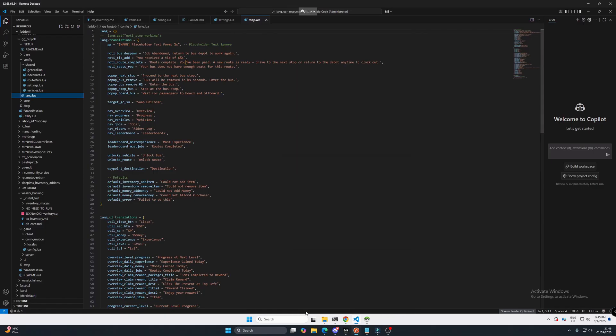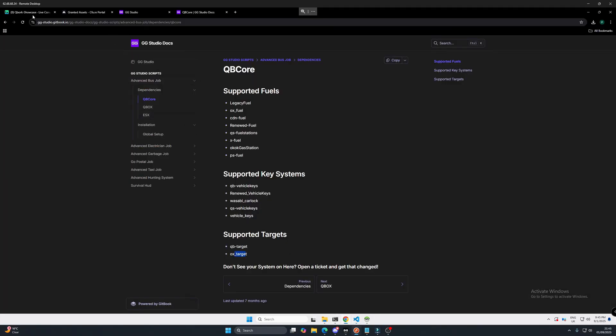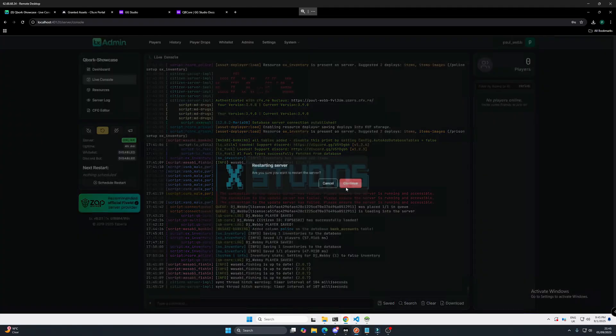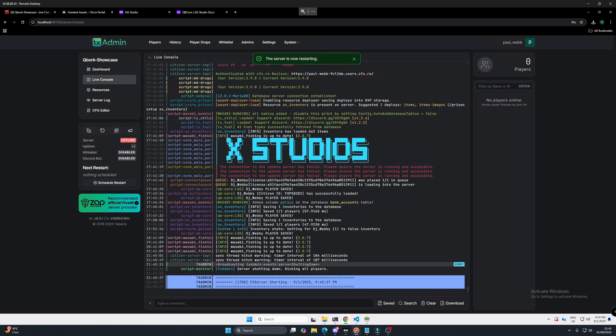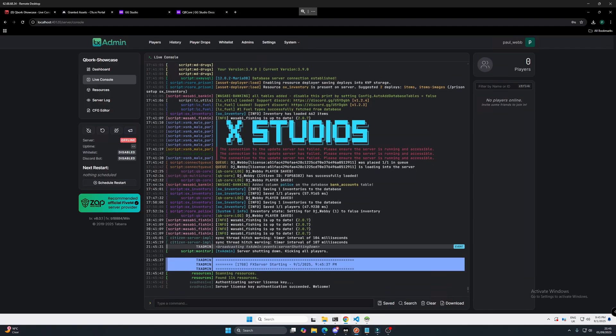So let's go back to our server and let's go to our TX data and let's restart the server. Once that's restarted, I will jump in the server and show you this very simple script to install. It is literally drag and drop. Everything else will be set up on first restart.